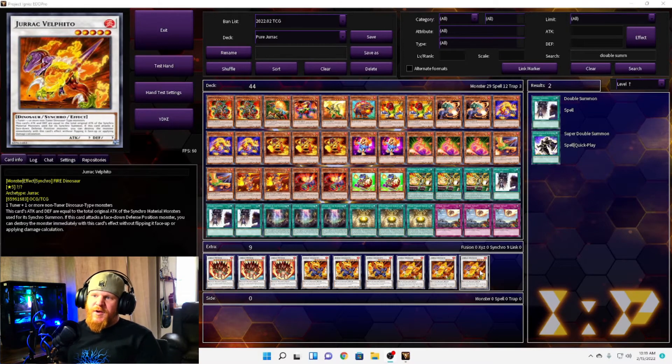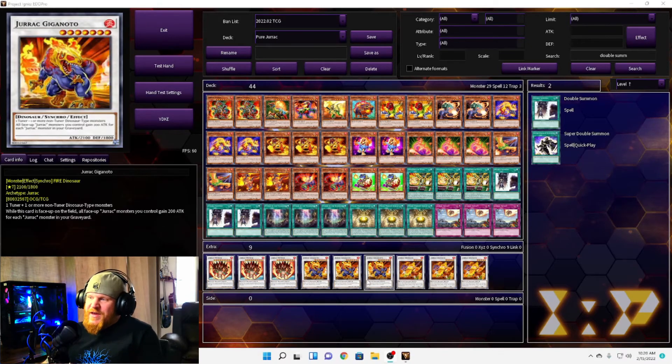Going into the extra deck, we have three Jurac Veil Feedos, a level five that takes one tuner and one or more non-tuner dinosaur types. This card's attack and defense are equal to the total original attack of the synchro material monsters. If this card attacks a face-down defense position monster, you can destroy the monster immediately without flipping it face up or applying damage calculation — kind of like Mystic Swordsman.